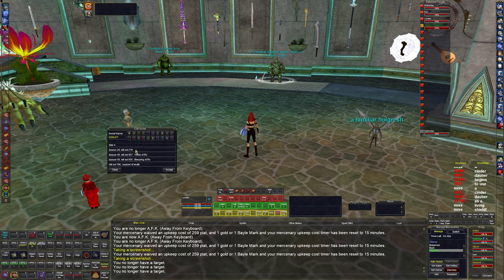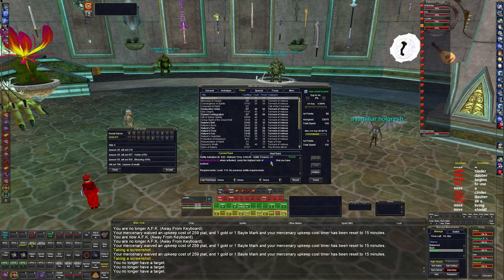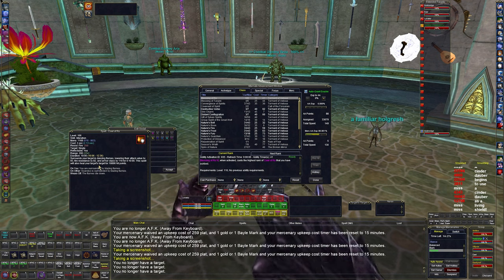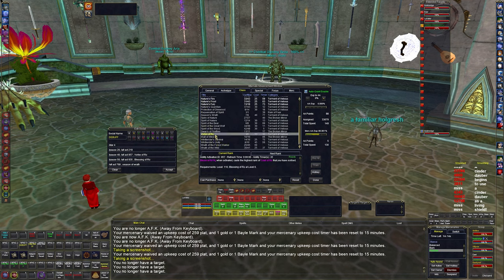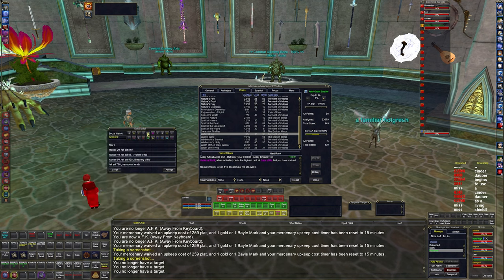My debuff button snares, Vortex of Ro, and Blessing of Ro, then Seasons of Wrath. Blessing of Ro casts the highest rank of Cal Ro — a fire resist and armor class debuff — and heals the target's target for 10,000. Vortex of Ro activates the highest rank of Gaze of Ro, which does pretty much the same thing and they stack. Seasons of Wrath increases damage taken from cold and fire spells by 15 to 25 percent for one minute.